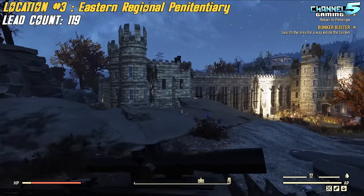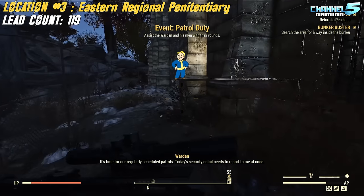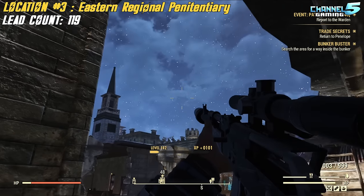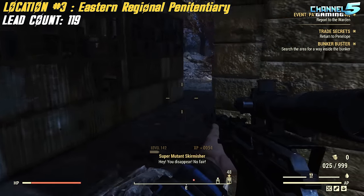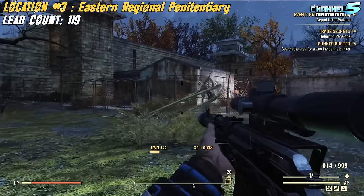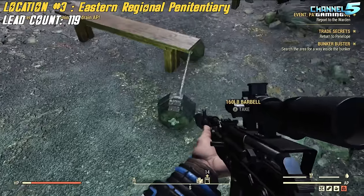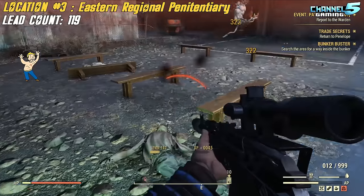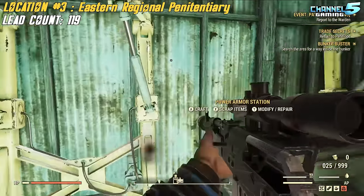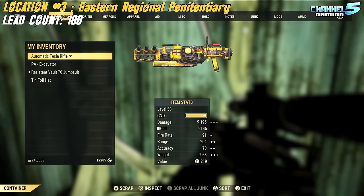We are at the Eastern Penitentiary. Head straight down the rocks and follow the building on the left-hand side. You'll have to kill some super mutants — they're really low level, around level 10. There's one in each guard tower, and you might run into some floaters too. All the lead is right here in the center court: one, two, three, four, five, six, seven, eight, nine. Scrap down here and you're going to get 69 lead from this location.